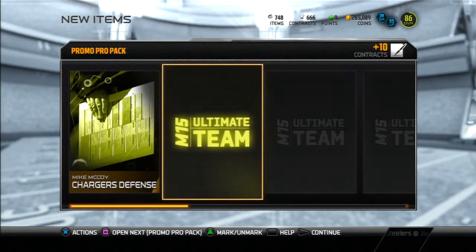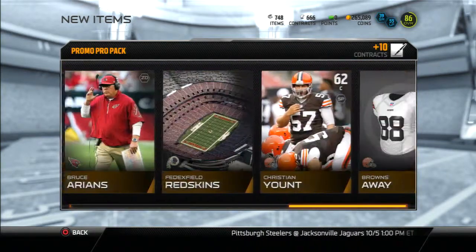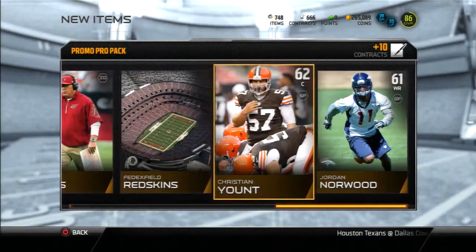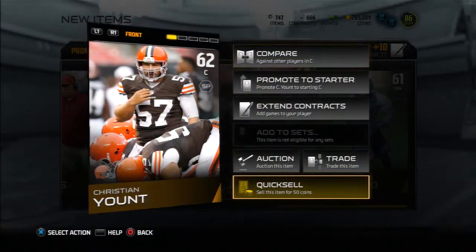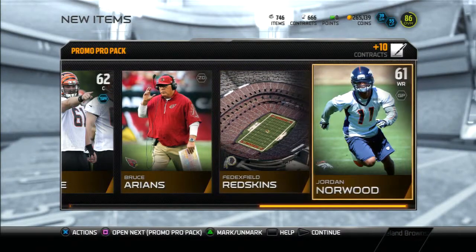Let's see if maybe we can pull them and sell. We got Andre Ellington as our first card — boring to get that. Already got that, so I gotta keep that — clicked sell already.